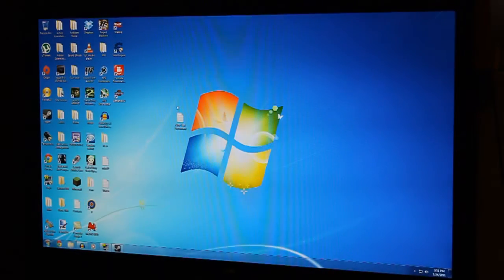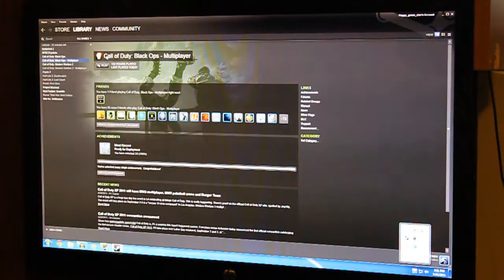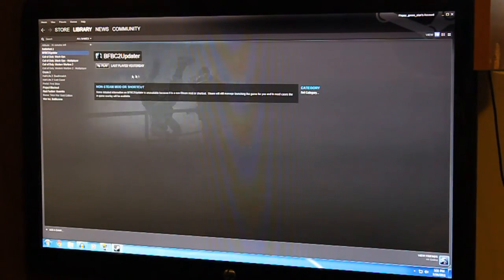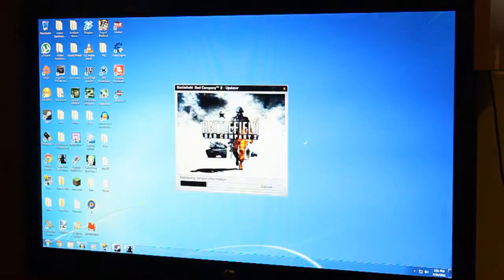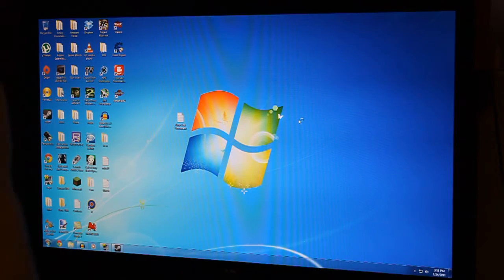Hey guys, what's going on? This is Kodice Protocol. Today I'm going to benchmark Battlefield Bad Company 2 with my AMD Phenom 6-core 1075T, overclocked at 3.3 gigahertz. My GPU is a GTX 560. I did benchmark this game before but it was with my really crappy CPU, which didn't really satisfy me. So I got the six-core and my FPS was boosted by a lot — I really like this processor.